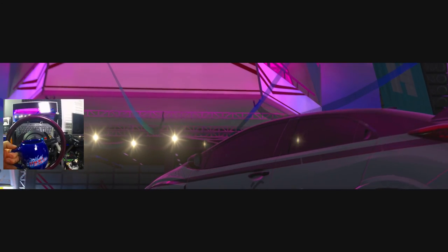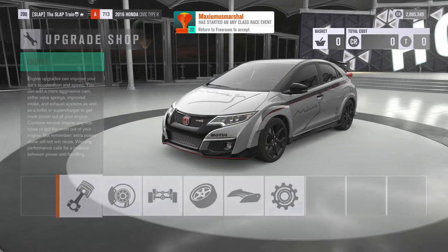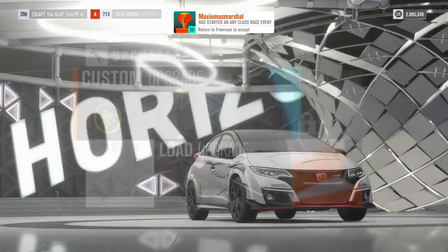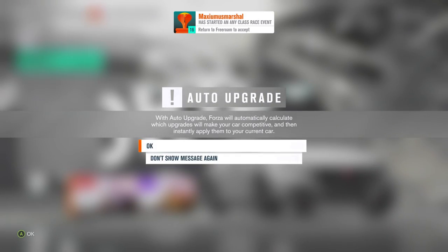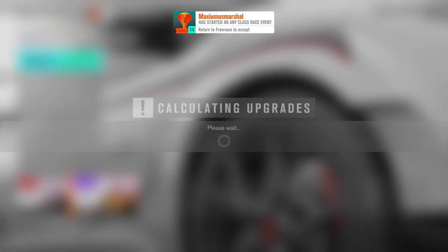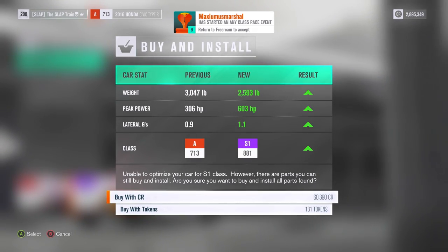We're starting the day off with a fresh coffee — let me know what you guys are drinking or eating in the comments down below. Like I said, we're going to go ahead and pretty much just max this thing out. I'm thinking we auto upgrade all the way up to S1 if that's possible. That gets us 603 horsepower.